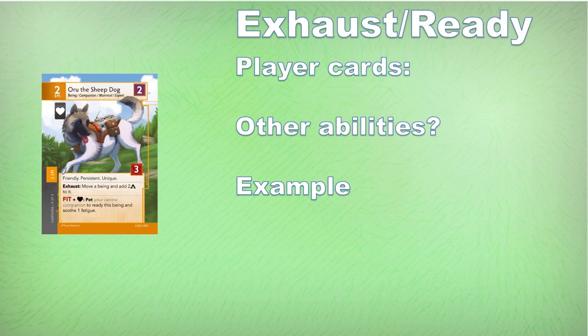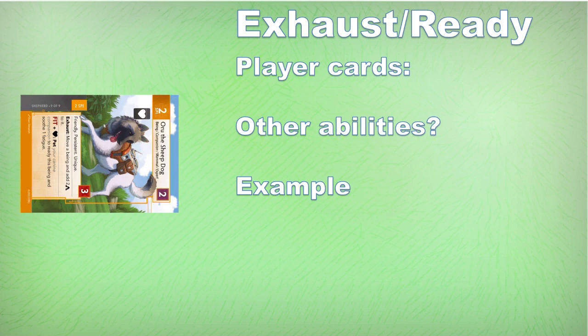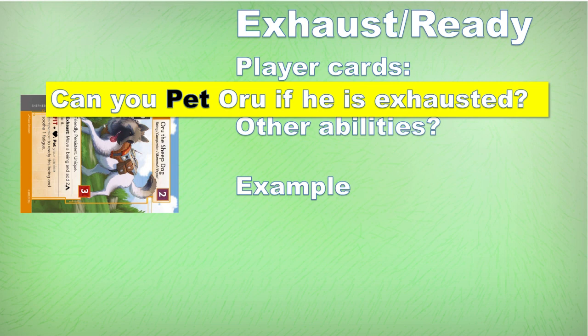Oru has two abilities that can be triggered: one triggered through exhaust, the other triggered through a skill test that doesn't involve exhausting. Using the top ability, the trusty canine companion does its shepherd thing to move a being along the way or within reach, adding two progress counters on them. Can we then pet our good doggie? Yes, because the pet action doesn't interact with exhaustion at all. Abilities on cards that are exhausted are still active — the only difference is you can't trigger abilities that require exhaustion.